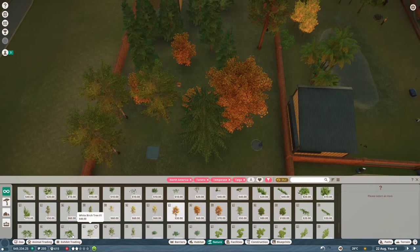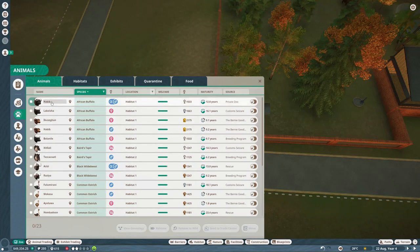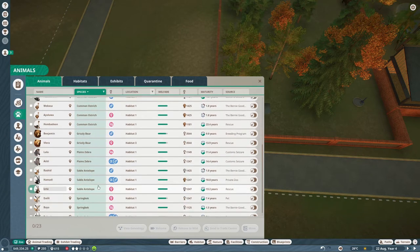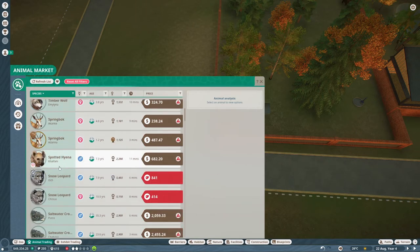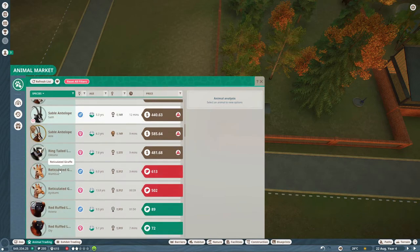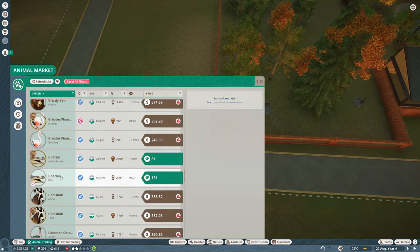Let's look at what animals we currently have: African buffaloes, Baird's tapir, wildebeests, ostriches, grizzly bear, zebra, antelope, and springbok. We need to see what else we can get. We don't have a lot of money or conservation points. Let's see if anything jumps out — American bison, we don't have those.